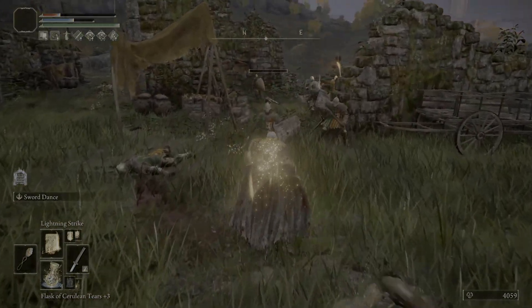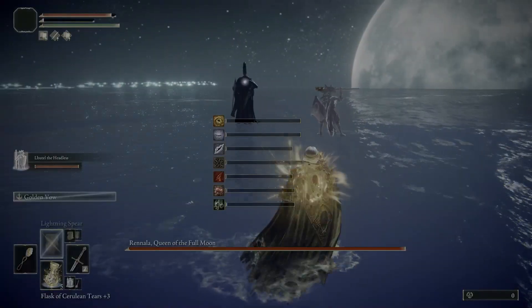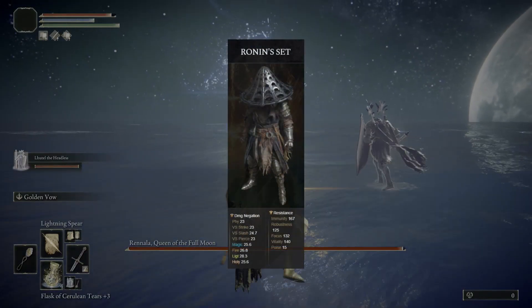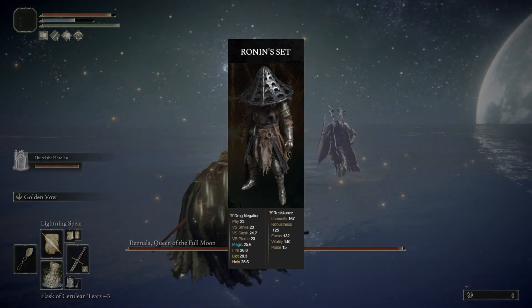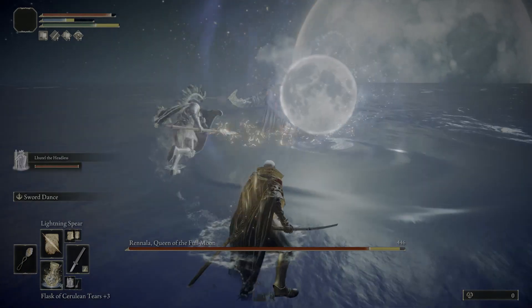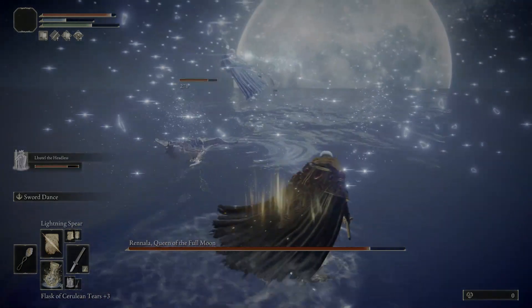As far as armor, you can wear just about anything you want. The set that I really want for this build is the Ronin's set, but it isn't available until much later in the game. So once I get there I'll be wearing it, but for now I'm just wearing whatever I've picked up that doesn't result in me fat rolling.